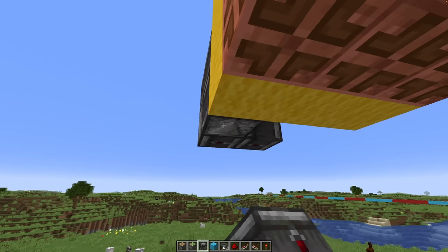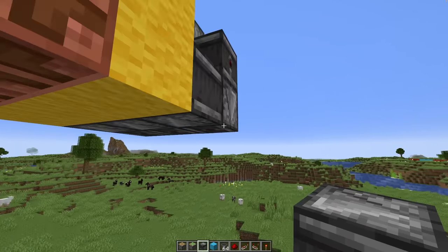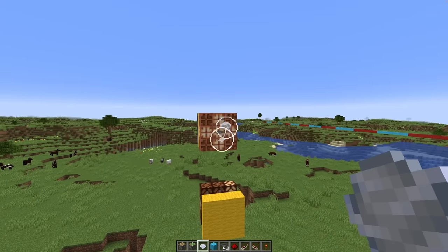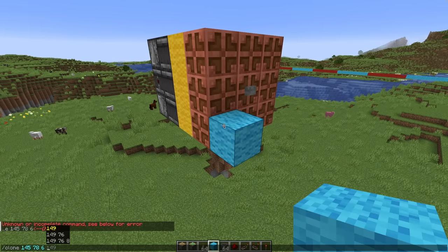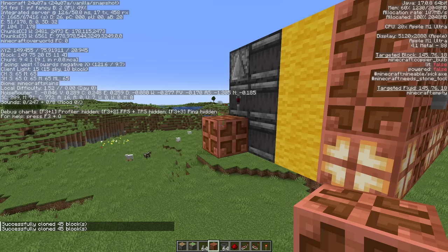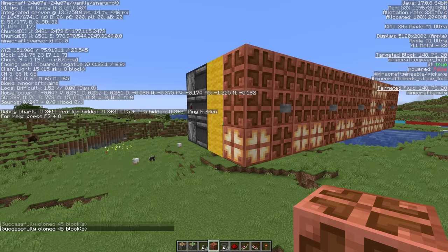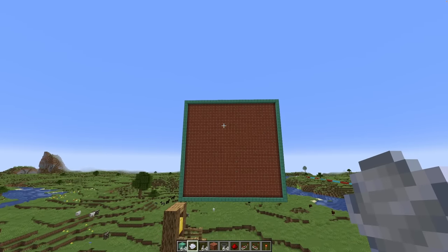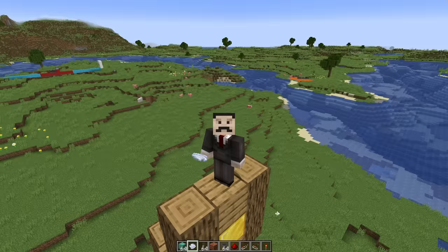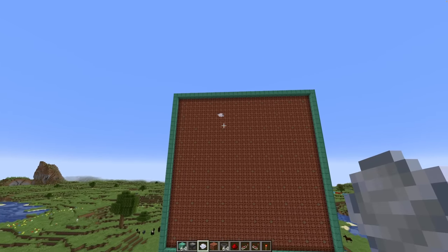I'll create a setup with observers and things - I think this is good, and they should be able to be stacked next to one another. Now when I hit the button in the middle, the entire pixel lights up, and the entire pixel turns off. Once I clone it a bunch of times it should become cool. The cloning sound is the most satisfying thing ever. I've got ten of these going across and ten rows going upwards, which gives us a 100-pixel screen.